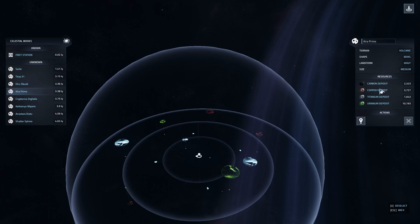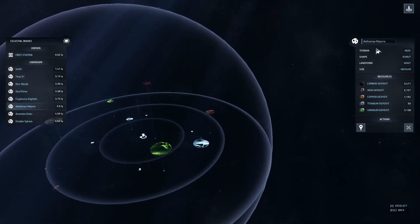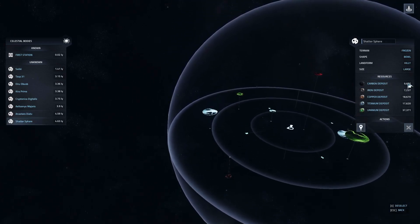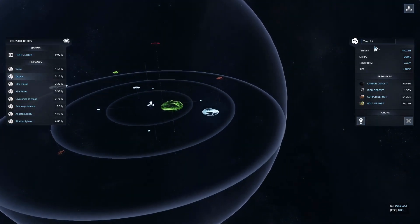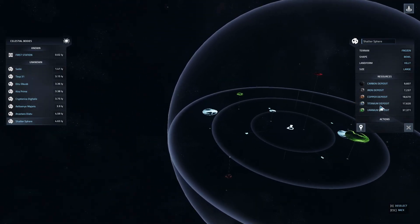We've got Kira Prime, which has a little bit of carbon, copper, titanium, and 10,000 uranium — that's actually not bad. When we get closer to nuclear power, we'll probably go here and mine out the uranium. Kryptonica Digitalis has a little bit of copper, carbon, gold, and a tiny speck of aluminum — that one's not that great. Altonus Majoris has carbon, iron, copper, a little titanium, and uranium. Anastara Diatu has very little resource, probably won't go there. Shatter Sphere has quite a bit of carbon, iron, copper, titanium, and uranium — so we'll actually probably go there. Kind of what I'm thinking: we're going to go to Tease Up 31 first to get the gold, and we'll probably go to Shatter Sphere to grab the uranium and titanium.